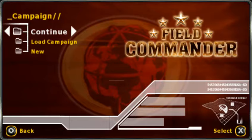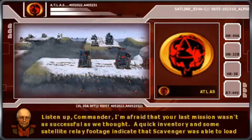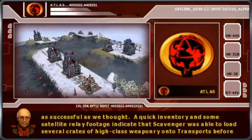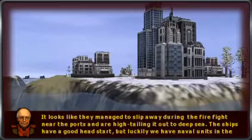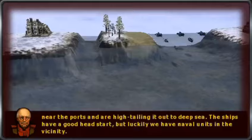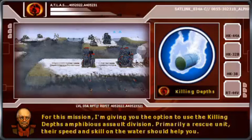Listen up Commander, I'm afraid that your last mission wasn't as successful as we thought. A quick inventory and some satellite relay footage indicate that Scavenger was able to load several crates of high-class weaponry onto transports before you could secure the base. The man lives up to his name apparently. Something stayed away during the firefight near the ports and they're hightailing it out to deep sea. The ships have a good head start, but luckily we have naval units in the vicinity.